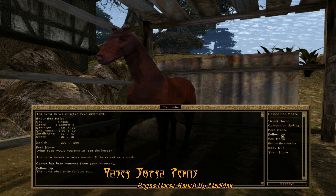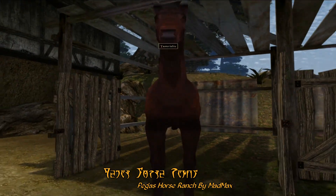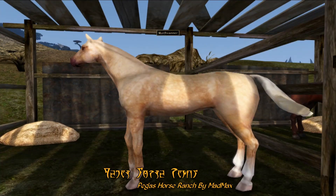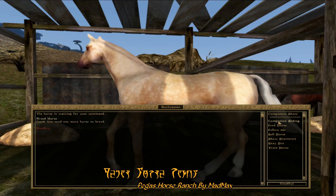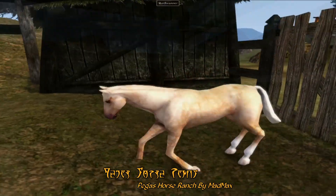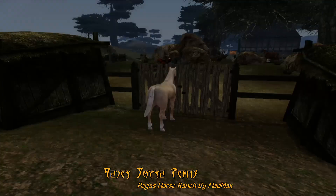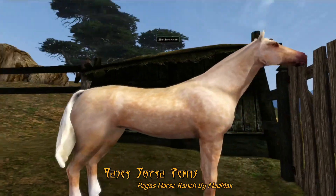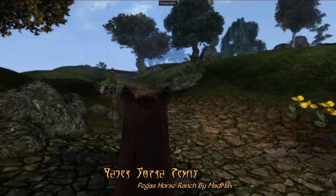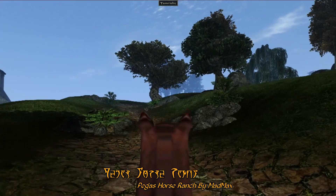You can even have the horse follow you, so there's no need to ride it all the time, which is especially helpful when traveling into cities. Another feature of this mod is how you can take two horses and breed them together to get a brand new horse. Here you can see the result of breeding — a new horse for your stable, though it will take a few days for it to become a full grown and rideable horse. With Pegasus Horse Ranch, you can finally accomplish your lifelong dream of riding around Vvardenfell atop a western style horse.